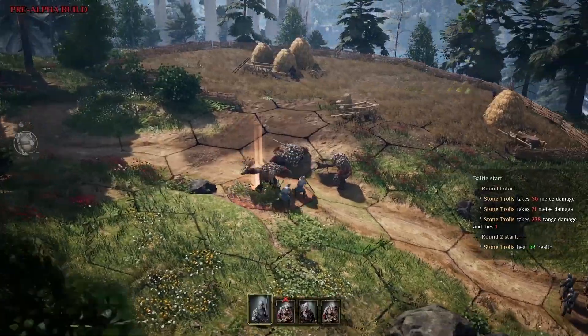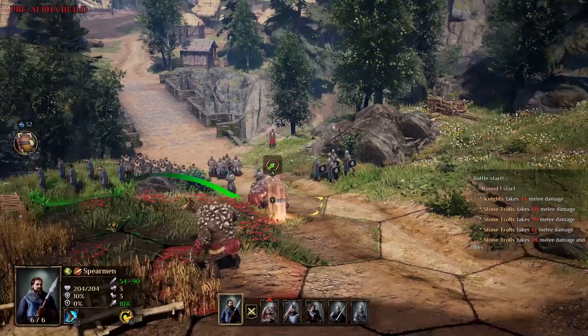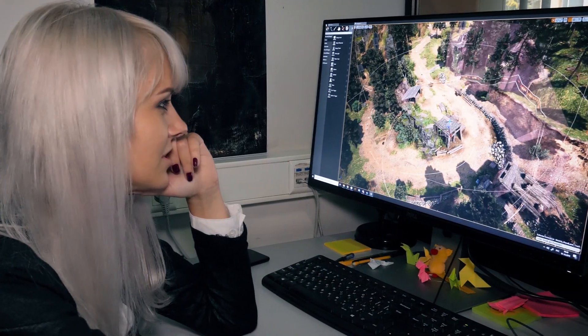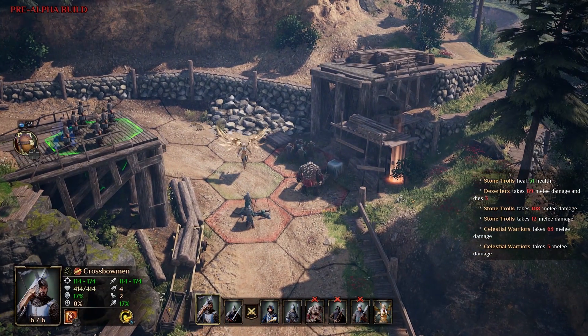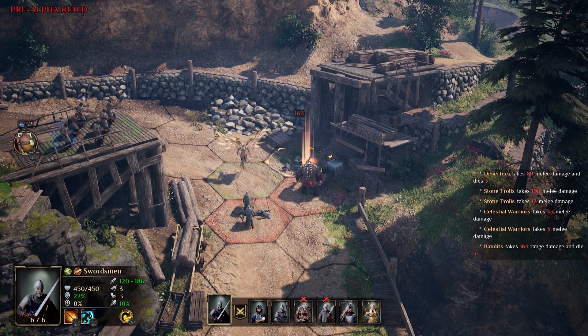Fans of the King's Bounty series will feel right at home with the new game's combat mechanics because they stay true to basics. Battles are turn-based, turn order is determined by unit initiative, and the battlefield grid is hex-based. The main difference is that our battlefields are three-dimensional now. Put your bowmen on the high ground, lock the only climbable slope with a tanky unit, and your archers will dominate the battlefield — unless, of course, your enemy has a flying unit that can ignore the tank and deal with the archers directly.